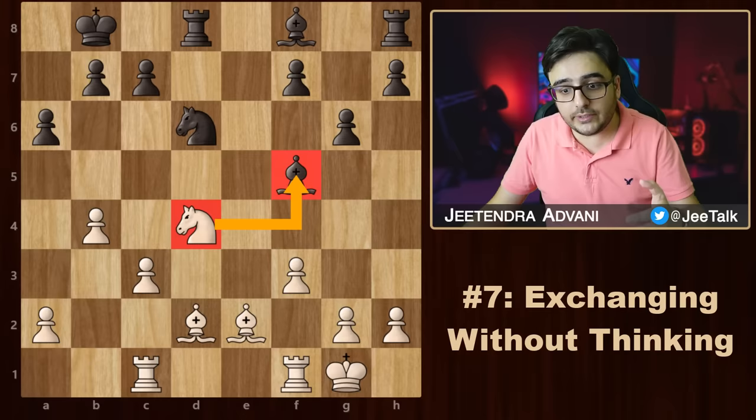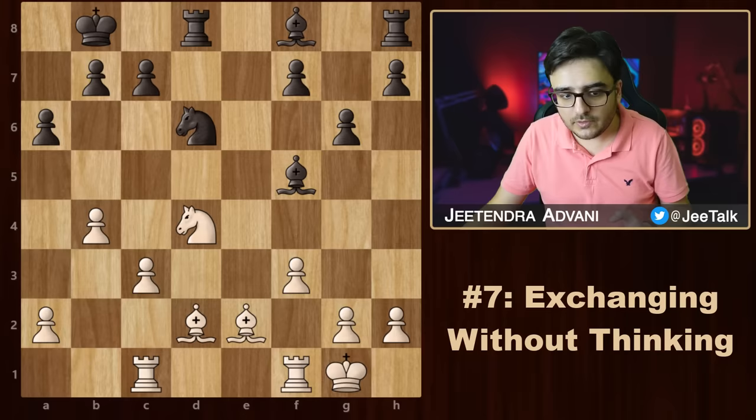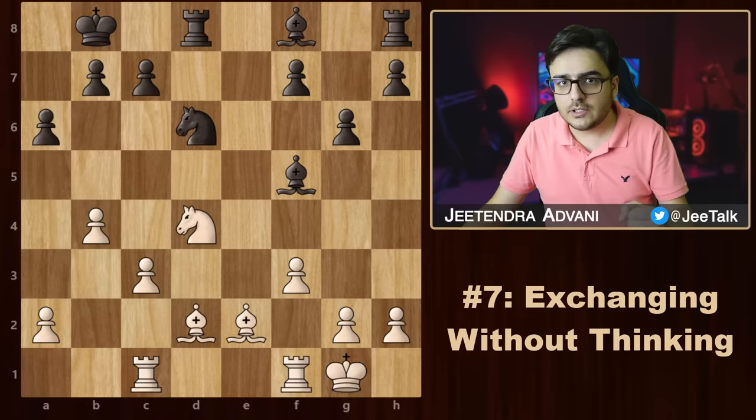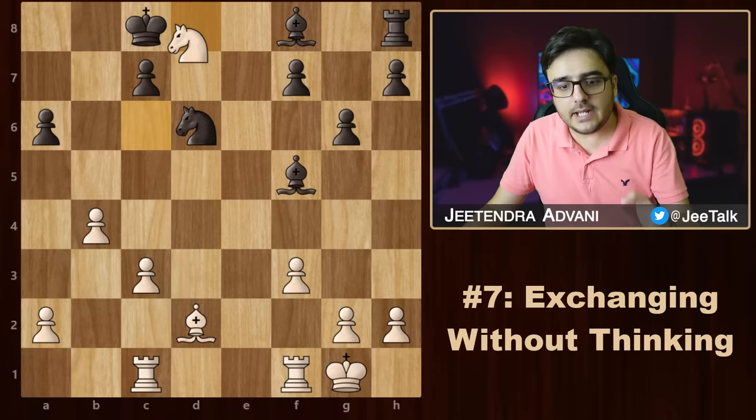Now the next common mistake is exchanging pieces without thinking. A lot of players believe that every piece is worth some points, and if you trade and the points are equal, then it must be okay. But that's not the case. In this position, white can exchange his knight for the bishop — but is that a good exchange? Generally a bishop is considered more valuable than a knight, but you cannot take that for granted. You still need to evaluate the strengths and weaknesses of the pieces in the given position. Here the knight is centralized but can't do much because all these squares are covered. On the other hand, this bishop seems more active considering its long range, especially in this open game — so taking the bishop seems like a good option.